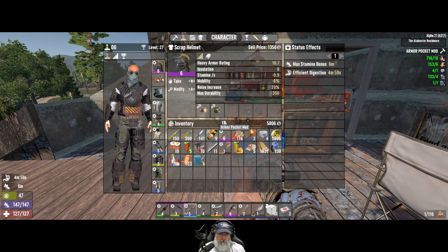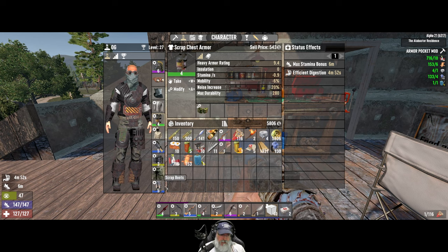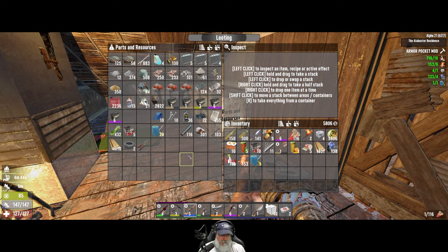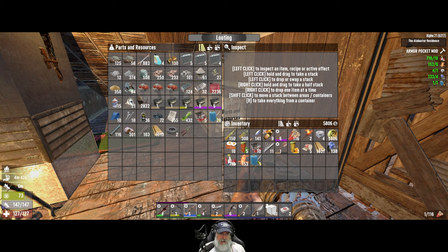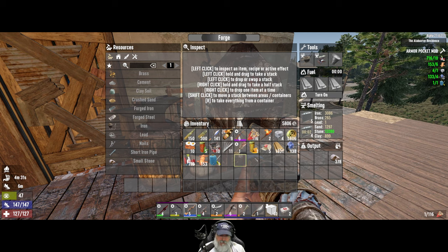As we come across better pocket mods we'll swap them out. I have a double here that we looted — all the clothing items have pocket mods and the singles are what we can make. I'm going to keep a stack of five brass radiators for crafting things like the turbo mod, and the rest we're just going to melt down in the forge.